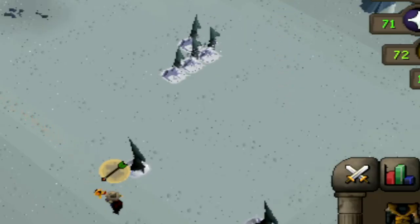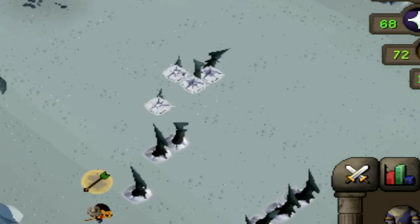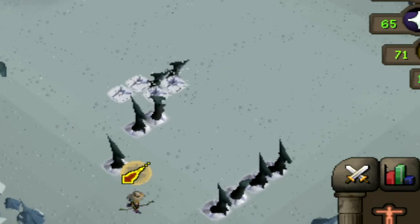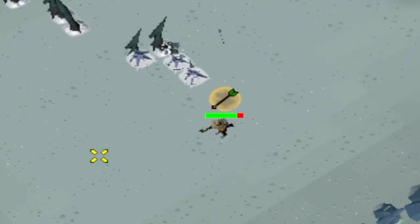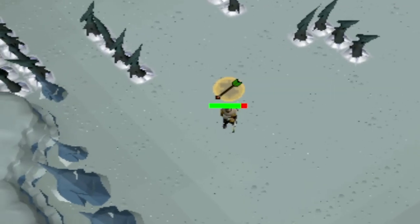Next up, it has an attack I call roaming stalagmites, which is similar to the normal stalagmite. However, they damage every two ticks and chase the player. Four of them chase you at a time, but eventually these stalagmites will stop chasing you and harden into actual stalagmites. They'll stay there for the rest of the fight.